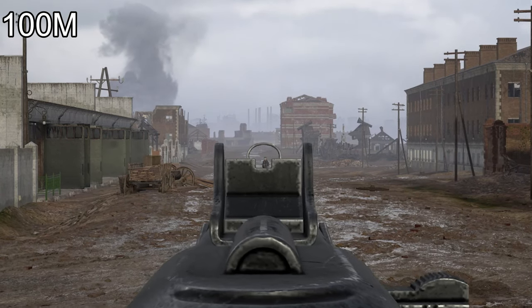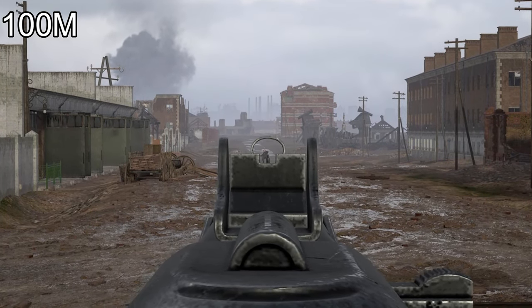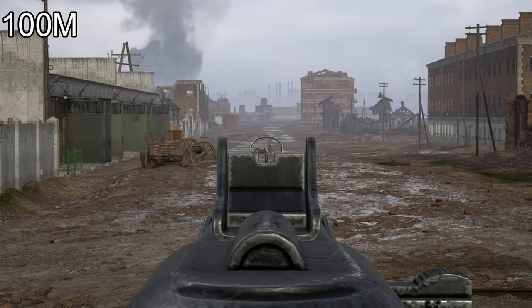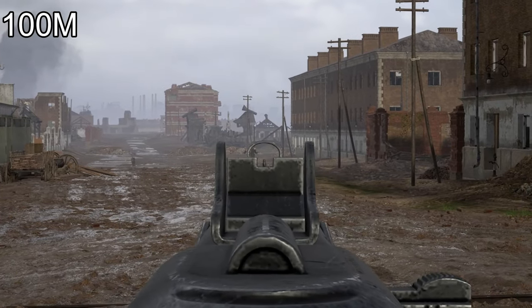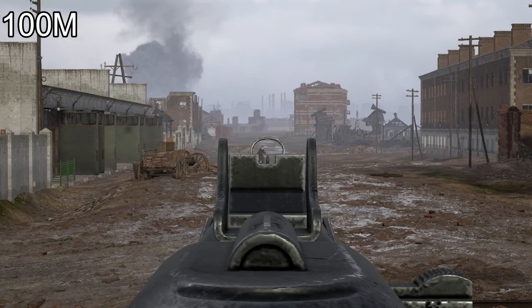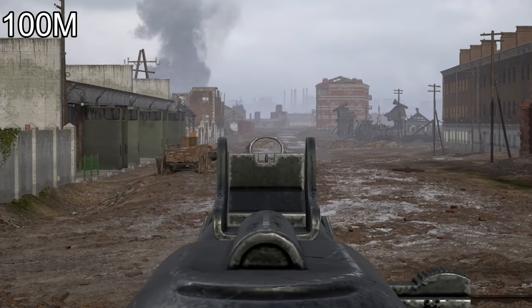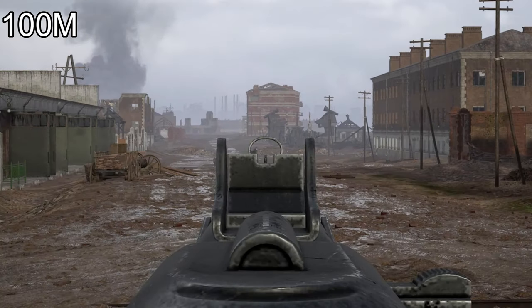At exactly 100 meters, the bullets to kill goes up to three, and for a headshot, aim at the tip of your target's head. Testing against running and sprinting targets, the bullet speed or velocity felt really inconsistent. Where I'm freeze-framing is where I got a 100% hit on a moving target, but for sprinting at 100 meters, you don't want to single tap - you do want to spray a little.